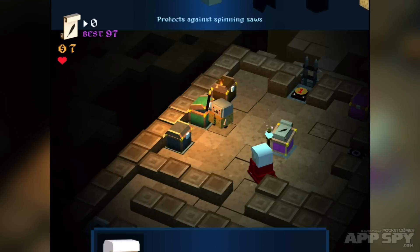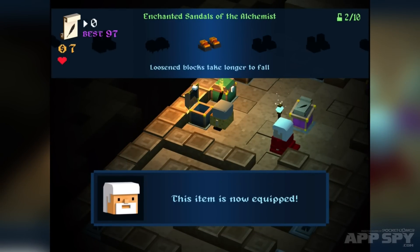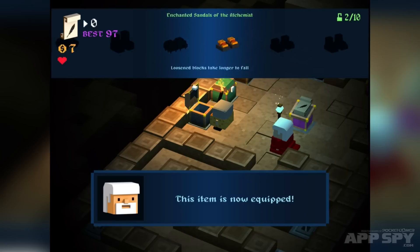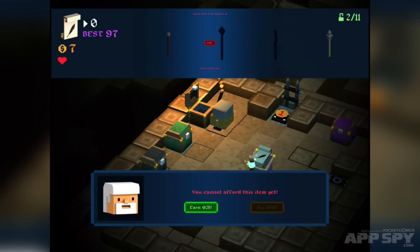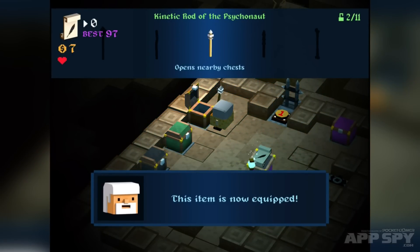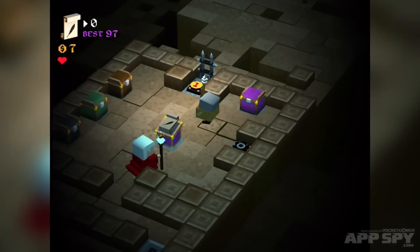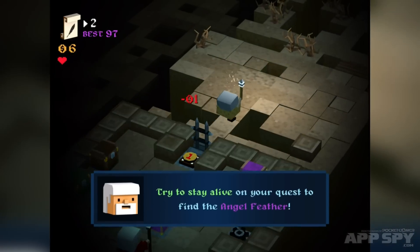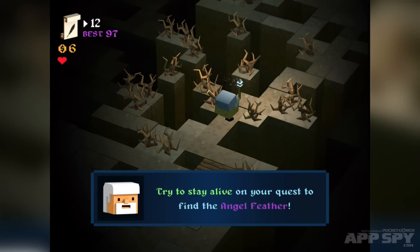Let's unlock that — that looks quite dandy. We've already unlocked some new shoes; we've got these Enchanted Sandals of the Alchemist. Pop those on — that will mean the blocks don't fall as quickly. And this is my Kinetic Rod of the Psychonaut, which allows me to open chests automatically. Now because we've changed mode, you can see that the layout is very, very different.